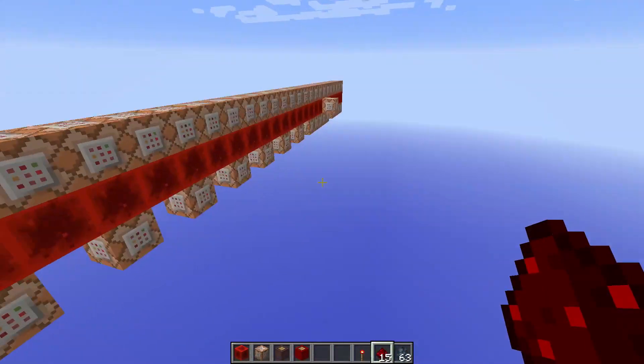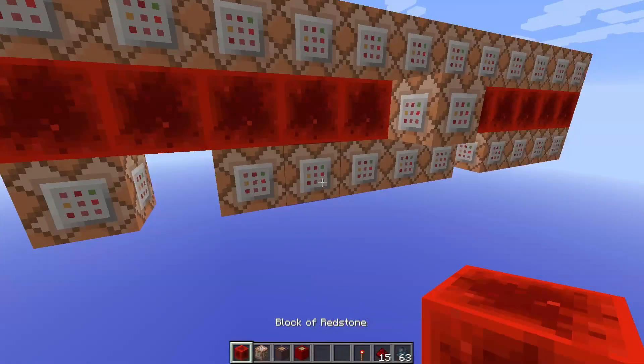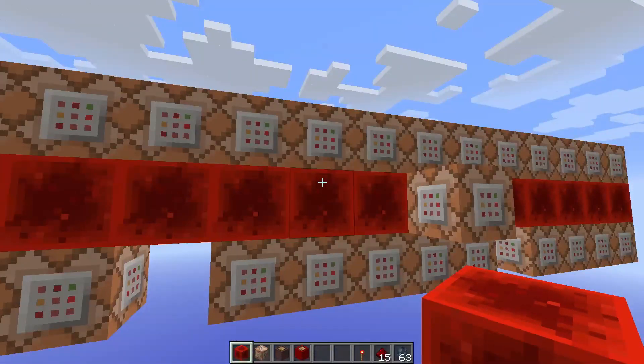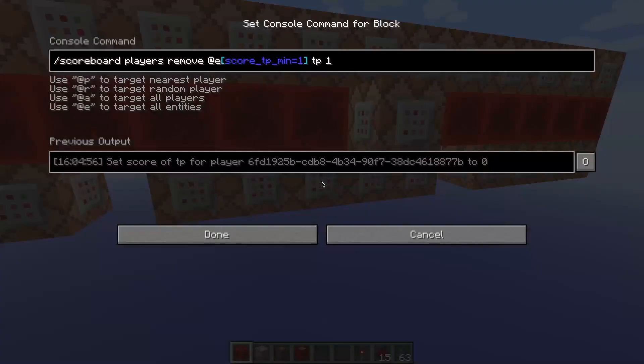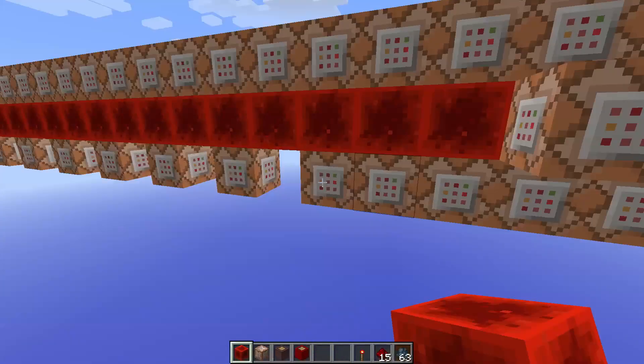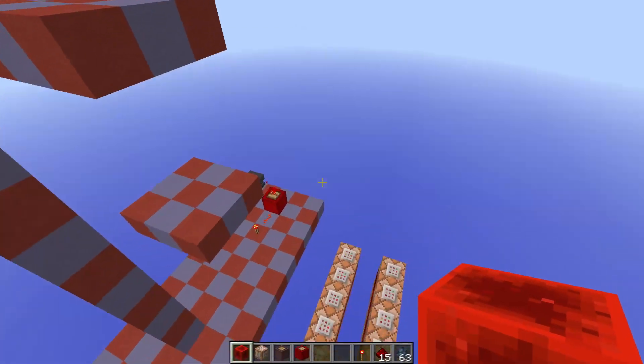Finally, the teleportation system — this is pretty simple as well. All we have is a scoreboard players operation command, which sets the TP score for every entity right on top of the armor stand to the signal value of the armor stand. So if the armor stand has a signal value of 15, my teleportation score is set to 15 as well every tick. All entities with a TP score of at least 1 are teleported 1 block in the air, and their TP score is reduced. So if I have a TP score of 15, I am teleported up 1 block 15 times.